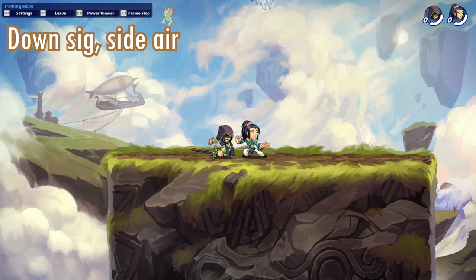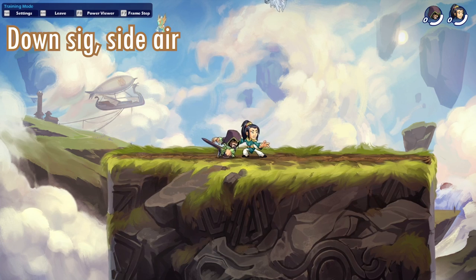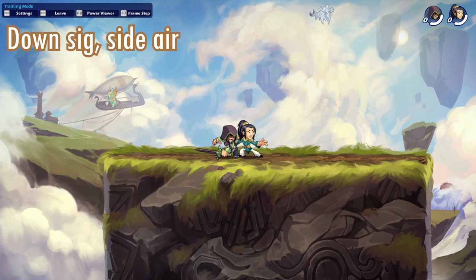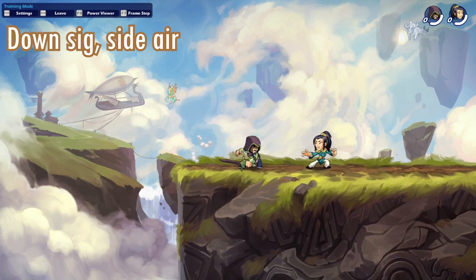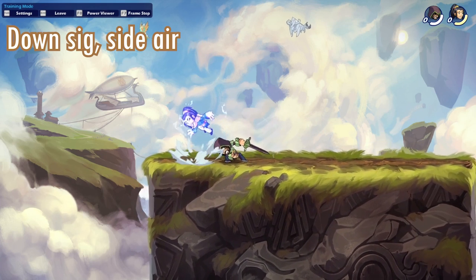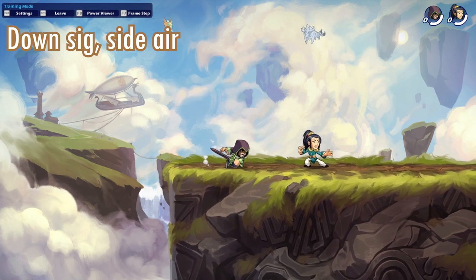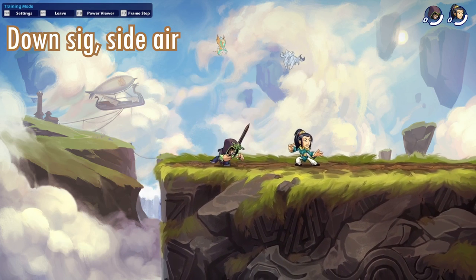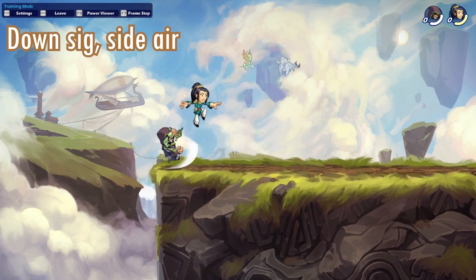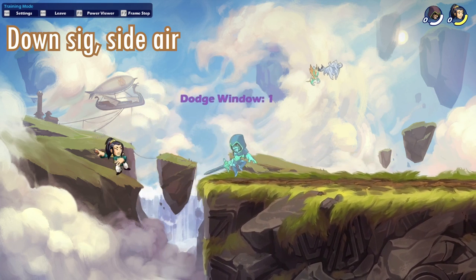Time for the combos. This first sword combo is really really good — it's a down signature into a side air, and it's actually a true combo, meaning it cannot be dodged. It has zero dodge windows if you perform it correctly with perfect timing. I haven't got a lot of training with this character yet so I got some dodge windows here, but it is possible with zero dodge windows. This is probably one of your go-to main combos with Ezio because it's undodgeable and just amazing.